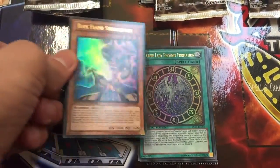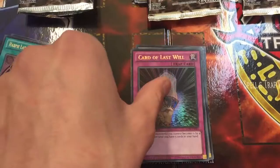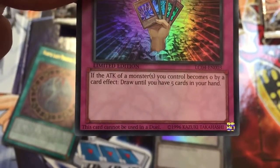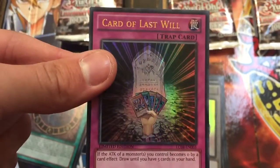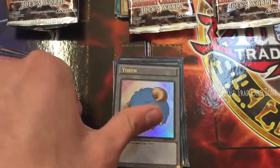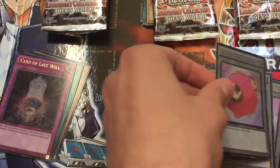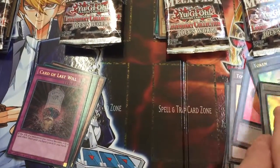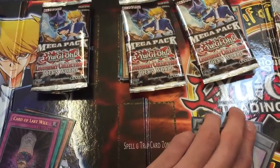We've got Blue Flame Swordsman, Harpy Lady Feather Formation, Card of Last Will — that's actually pretty decent: if the attack of a monster you control becomes zero by a card effect, you can draw until you have five cards in your hand. I believe that could be banned with the most recent forbidding list, but I'll have to double check. And then we have a few Scapegoat tokens — I believe there's six in total: three, four, five, and yes six. So that's the promotional pack.